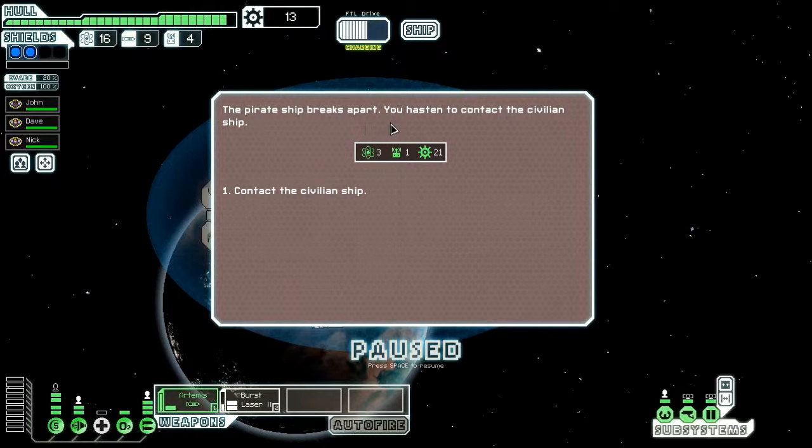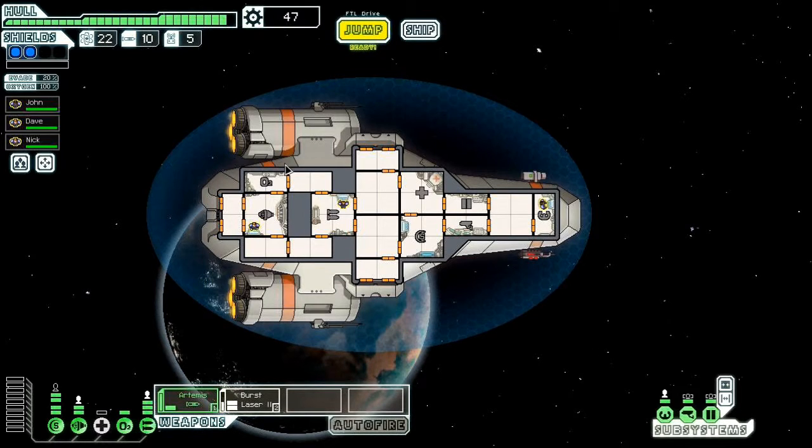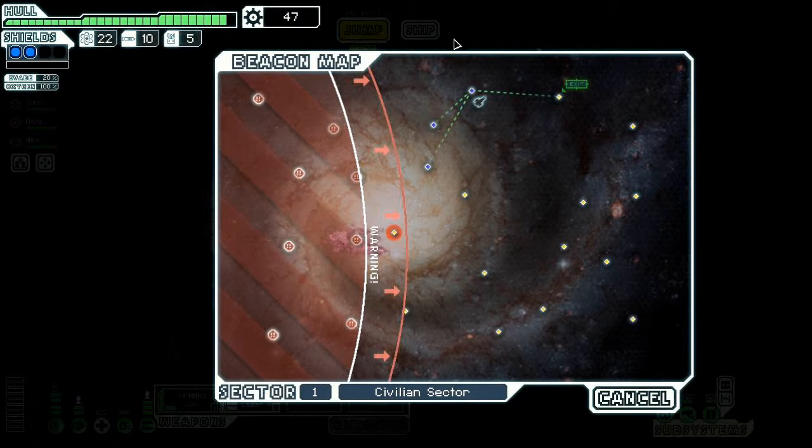Your pirate ship breaks apart. You hasten to contact the civilian ship, but it seems the crew did not survive the assault. You take what you can from the remains of the ship. We feast upon the slain.